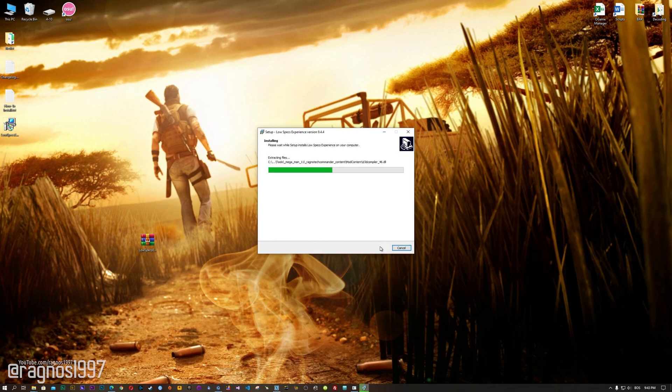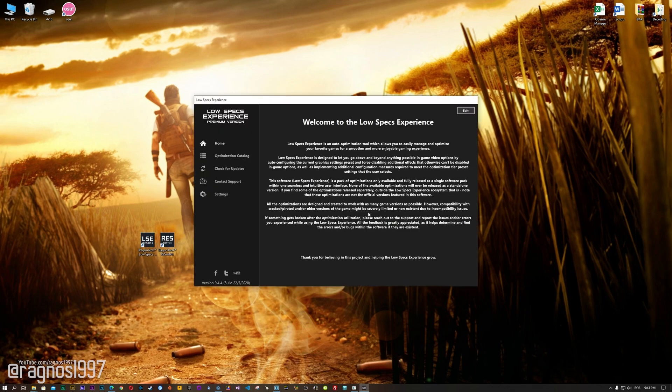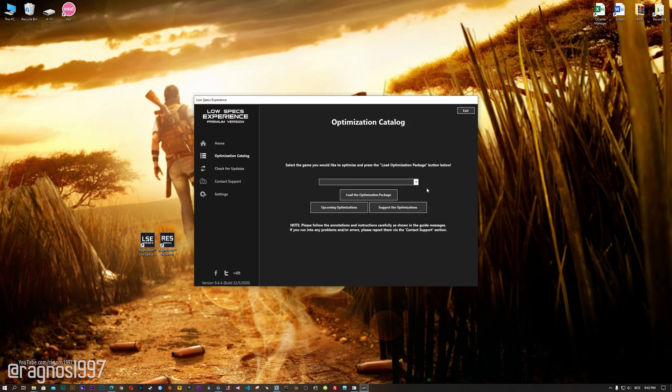Now, start the installation process for the Low Specs Experience. Once it's done, start it from your desktop shortcut and head over to the optimization catalog section. From this drop-down menu, select Far Cry 2, and then press 'Load the Optimization Package'.